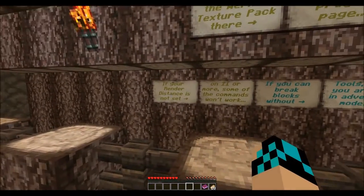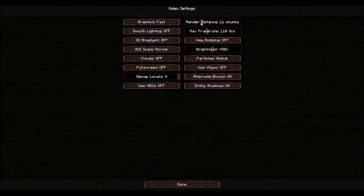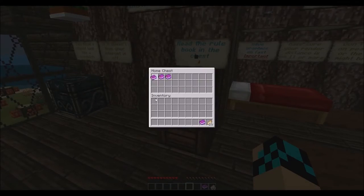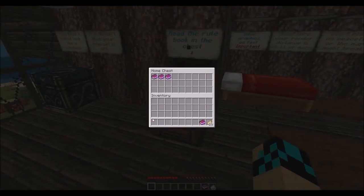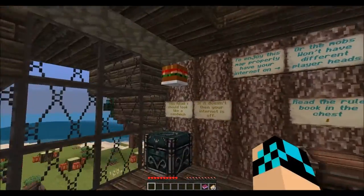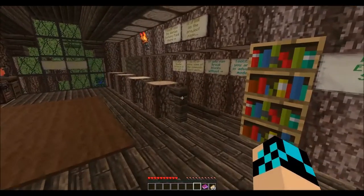Render distance — let's bump it up to 12. Keep the brightness at 50%. Let's go. Read every sign. These are Minecraft heads, but he customized them and stuff — it's really cool.